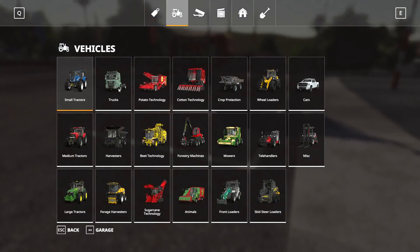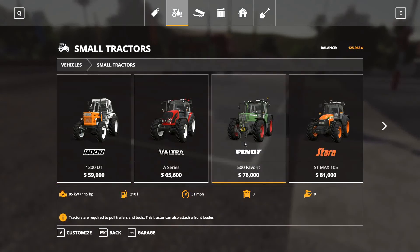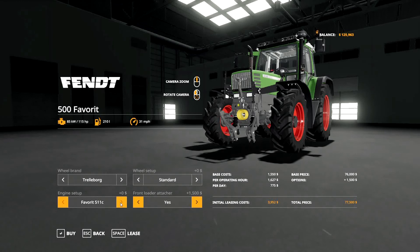I sold one tractor and now I'll buy the cheapest small tractor — the Fendt. Click customize, set the front loader attacher to yes, which adds $1,500. I don't need a stronger engine just for pig farming, so everything else is fine. Click buy and I'm all set.